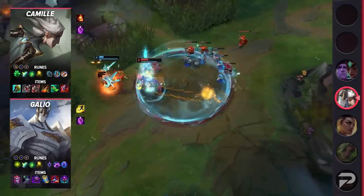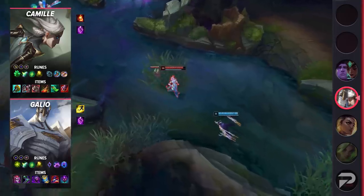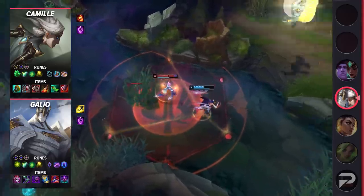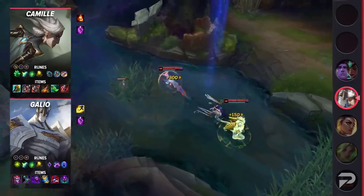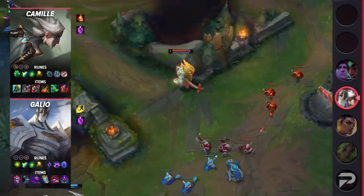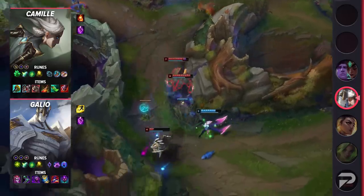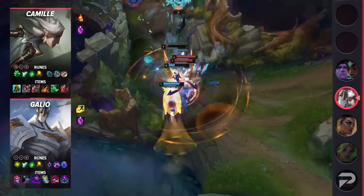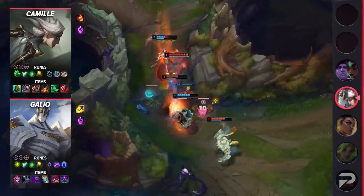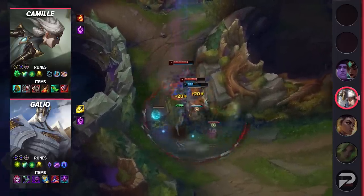For Galio's runes, take Aftershock, Shield Bash, Second Wind, Revitalize, Nimbus Cloak, Transcendence, Double Adaptive Force, and a Defensive Rune. His items are Demonic Embrace, Sorcerer's Shoes, Jak'Sho, Zhonya's Hourglass, Rabadon's Deathcap, and Abyssal Mask. On Camille, make sure you run Ignite for the extra kill pressure. Her runes are Grasp of the Undying, Shield Bash, Second Wind, Revitalize, Magical Footwear, Perfect Timing, Attack Speed, Adaptive Force, and a Defensive Rune of Choice. For her items, build Divine Sunderer, Defensive Boots, Ravenous Hydra, Death's Dance, Spear of Shojin, and Serylda's Grudge.